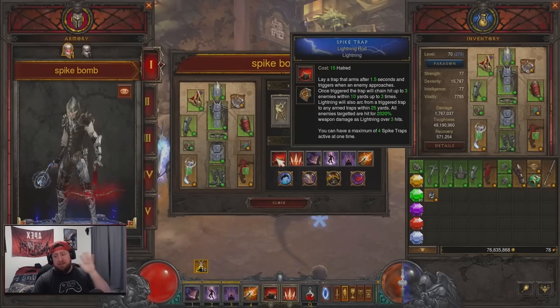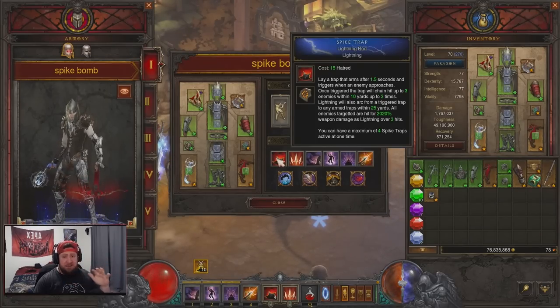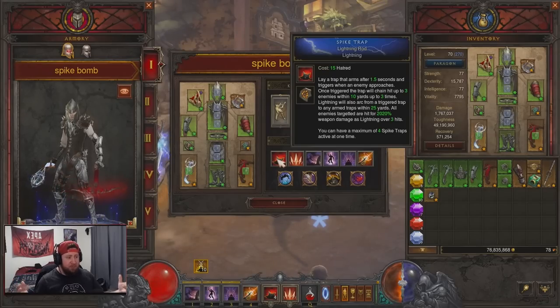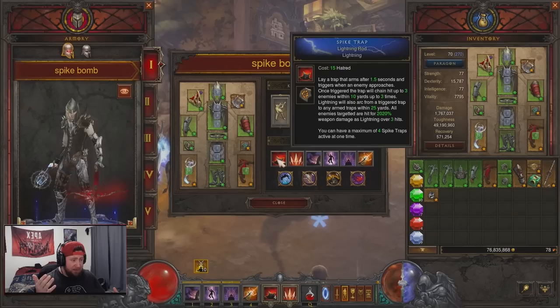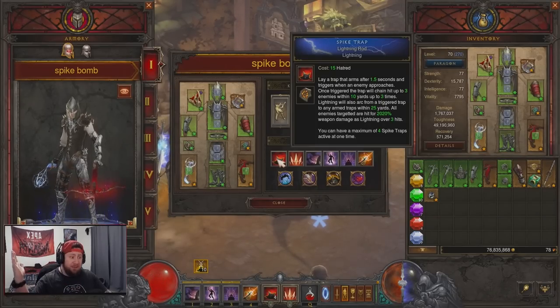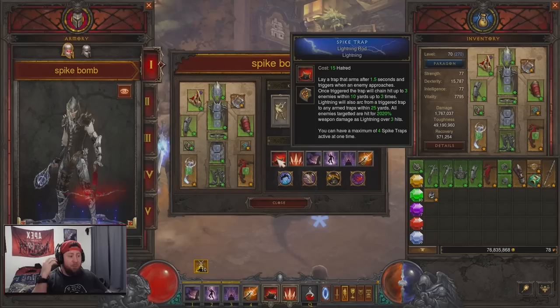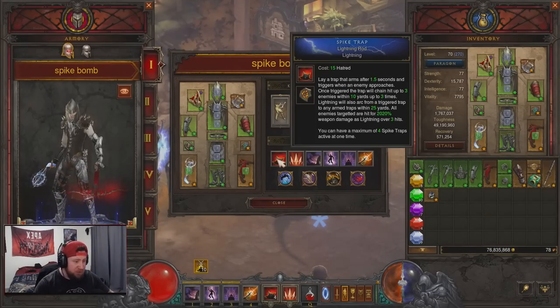Going into our skills, we have Spike Trap with Lightning Rod — this is the key, this is what makes the build work. Normally without this you have to use a resource generator to ignite the traps, but with Lightning Rod the ability hits everything and triggers the traps. You lay a trap, after 1.5 seconds it triggers when an enemy approaches, the trap chain hits up to three additional enemies, and a lightning arc hits up to 25 yards dealing additional damage. We want the trap to ignite everything so we don't need a hatred spender in that slot.